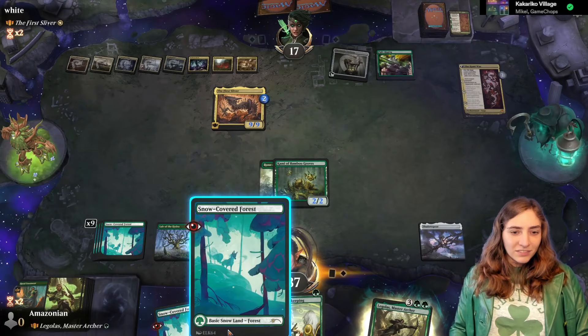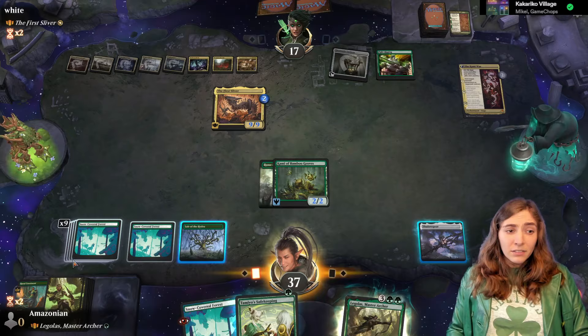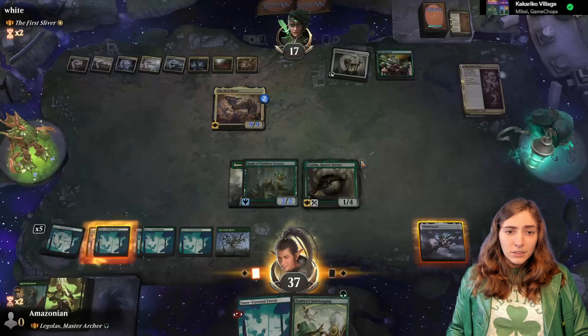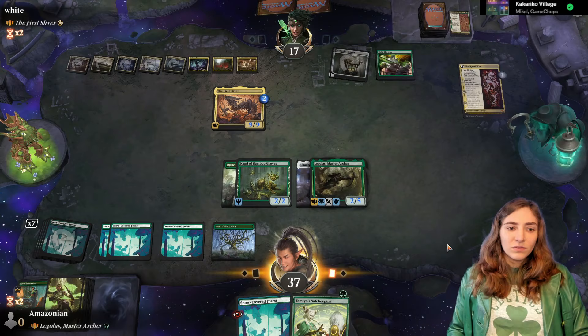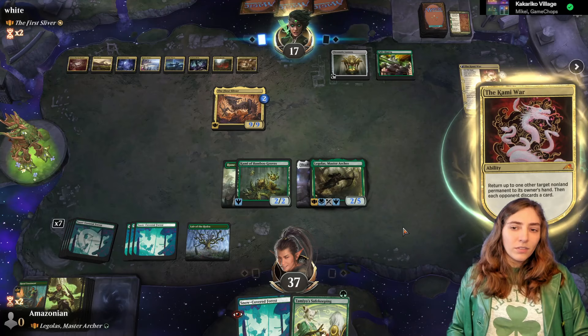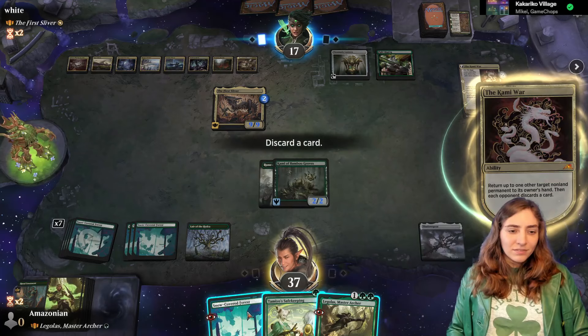Except actually he's being exiled — rude. Vorinclex is a dude Phyrexian. They'll also be able to bounce stuff, but we have an extra land we can discard, so that's fine. I could try to throw the lair in at them — I think it's dead. I'm going to go for zooping boopin'. What are you going to bounce? My Legolas? Legolas goes back into hand and I'll drop this extra forest. I don't think it's worth burning the Tamiyo's Safekeeping on that.